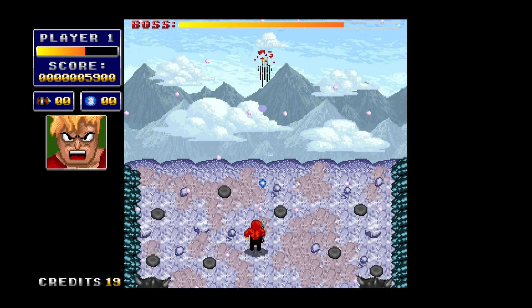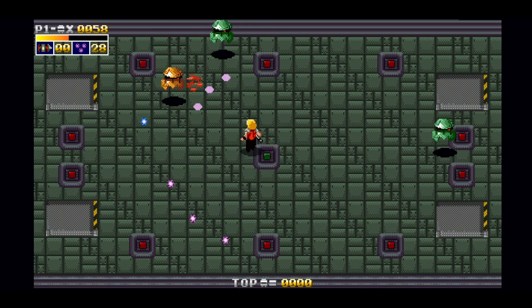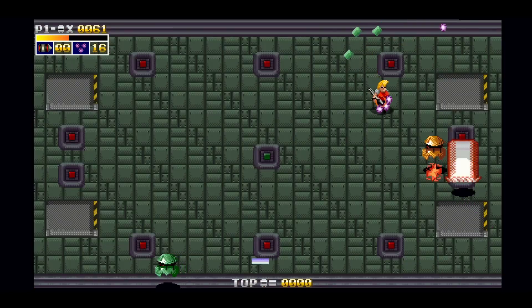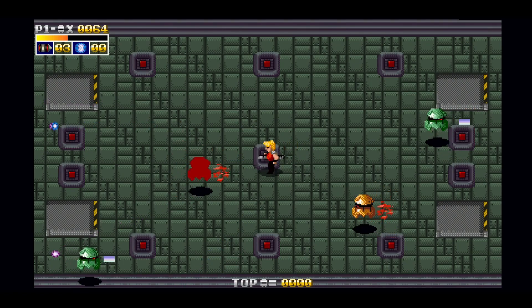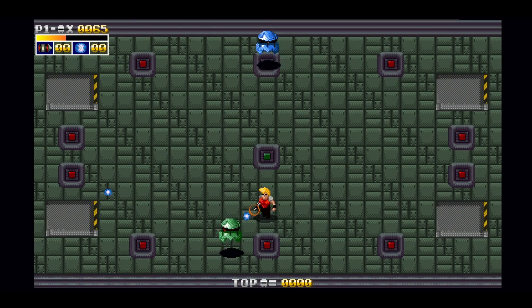You need to defeat 100 enemies in survival mode. Start survival mode and keep walking, but this time you have to kill the enemies. In survival mode you only have 1 life, but it is super easy to kill 100 enemies. I never dodged any bullets and I was still able to get the 100 kills without any problems.